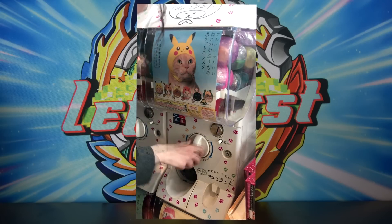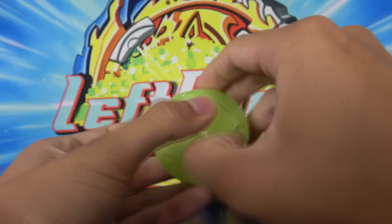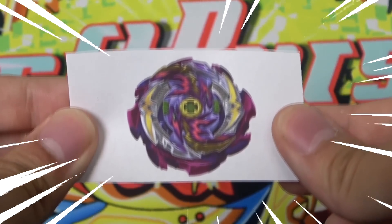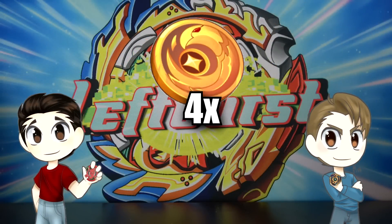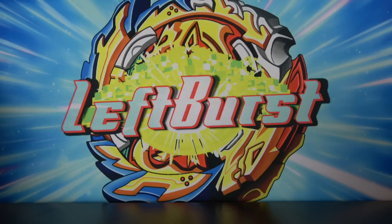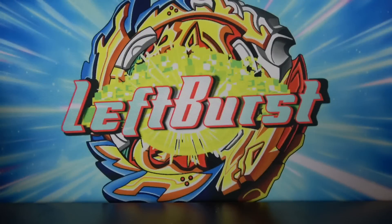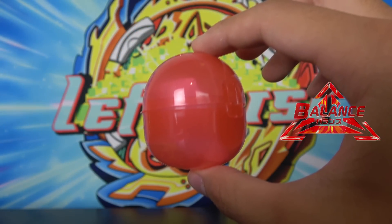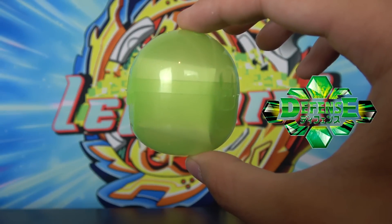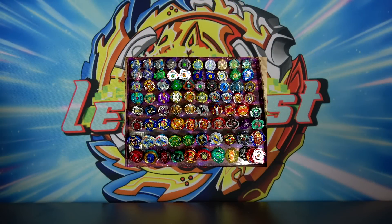Instead of filling up the capsules with toys, I filled them up with pictures of popular beyblades, and Jake and I are going to spend four coins each on the gachapon machine and create an army of randomized beyblades to battle with. The colors of the gachapons correspond with the type of beyblade inside: attack types come out of blue capsules, balance types out of red, defense types green, and stamina types out of yellow capsules.